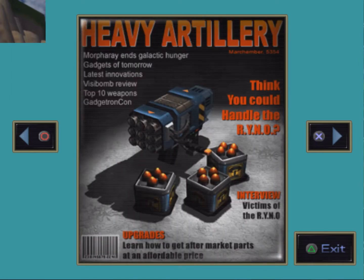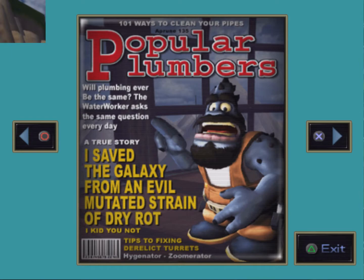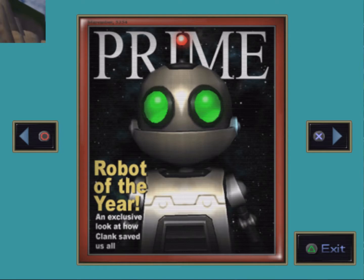More magazine headlines: 'Heavy artillery — do you think you could handle the rhino?' 'Victims of the rhino.' 'Upgrades — learn how to get aftermarket parts at an affordable price.' They actually showed the ammunition for the rhino. 'Morphoray ends galactic hunger.' 'Gadgets of tomorrow — latest innovations,' 'Vizibomb review,' 'Top 10 weapons,' 'Gadgetron con.' 'Popular plumbers — 101 ways to clean your pipes.' 'I saved the galaxy from an evil mutated strain of dry rot.' 'Tips to fixing derelict turrets.' 'Robot of the year — an exclusive look at how Clank saved us all.'